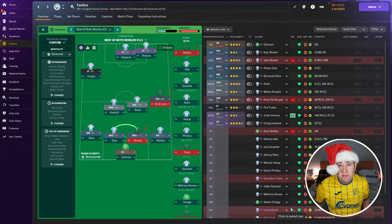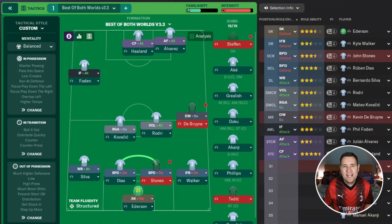Are you looking for the best tactics for FM24? Well, you're in the right place. The tactic I'm testing today is Best of Both Worlds version 3.3. I really like this tactic because it's a little bit different. If you want to try it out for yourself, let me know, or if you're already using this tactic, let me know what you've won with it. Download link will be in the description below.